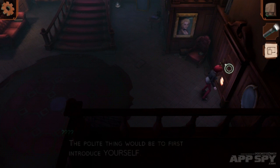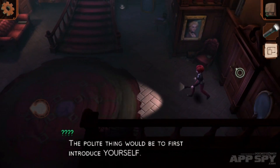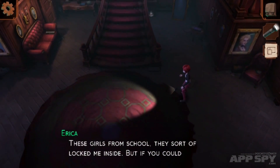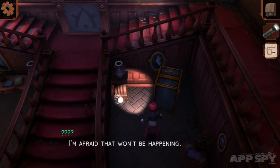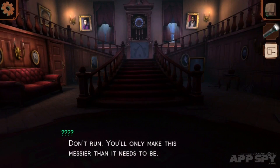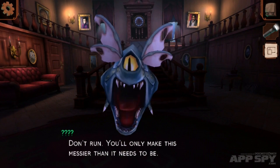Who said that? 'The polite thing would be to first introduce yourself.' Erica. 'What are you doing in my house, Erica?' 'These girls from school, they sort of locked me inside. If you could show me the way out, I'd be happy to leave.' 'I'm afraid that won't be happening.' Please? 'Don't run. You'll only make this messier than it needs to be.'